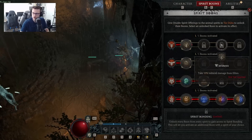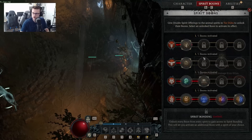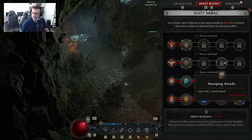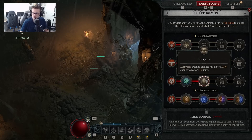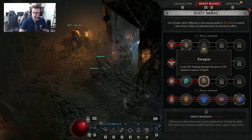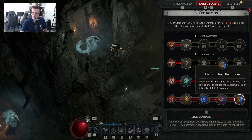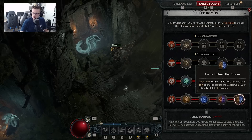For the Deer Spirit you want Warrior-ness, which gives 10% reduced damage from Elites — a big damage reduction ability. For the Eagle Spirit, unlock up to Swooping Attacks for 10% attack speed. For the Wolf Spirit, unlock until you get Energized — on Lucky Hit, dealing damage has up to a 15% chance to restore 10 Spirit, giving us additional Spirit Regen to never run out. And for the Snake Spirit, unlock the final one called Calm Before the Storm: Nature Magic skills have up to a 10% chance to reduce the cooldowns of your ultimate skill by 2 seconds.